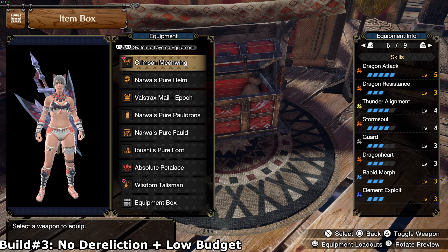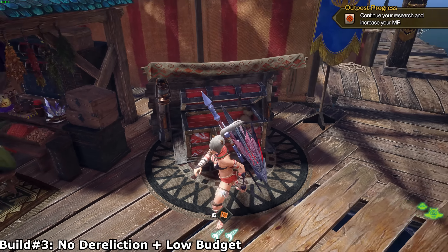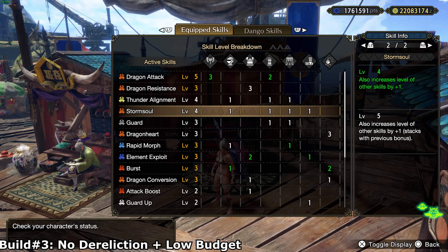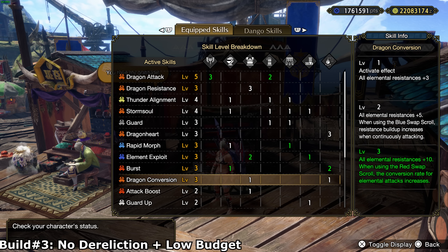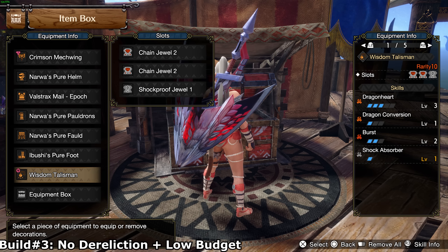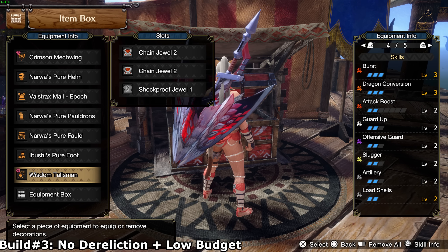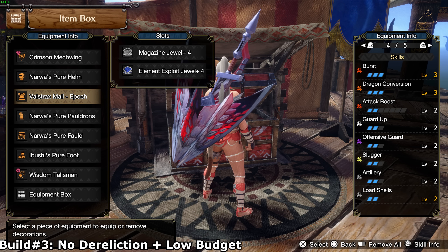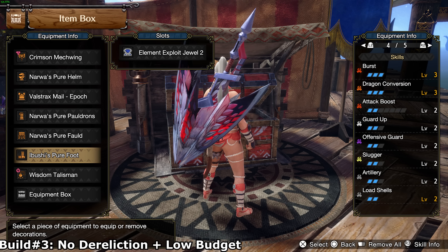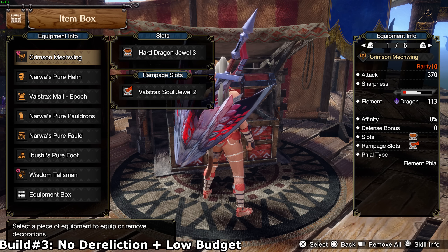Build number 3 is the final build — a no Dereliction build. There are two options: one with Dragon Heart and one with Furios. Thanks to Storm Shell level 4 we get plus 1 to all skills, which fills up the build a bit. This way you will need only one Dragon Conversion, either on the charm or a Kurios roll. I have mine on the charm — as you can see the build is complete with zero Kurios rolls: max elemental resistance, max Element Exploit and Burst, simply everything, and it's low budget just missing Dereliction. Decos: 1 Dragon level 2, 1 Hard Dragon, 3 Burst, 1 Quick Switch, 1 Magazine plus 4, 1 Element Exploit, 1 Element Exploit plus 4, and 1 Shockproof.